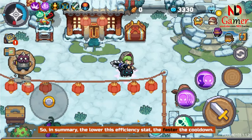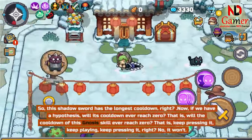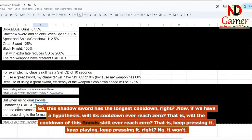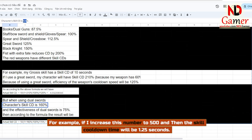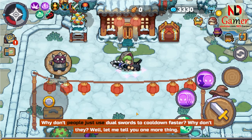In summary, the lower this efficiency stat, the faster the cooldown — so the great sword has the longest cooldown. Will the cooldown ever reach zero? No it won't. For example, if I increase the cooldown stat to 500%, the skill cooldown time will be 1.25 seconds. Then a question arises: why don't people just use dual swords to cooldown faster?